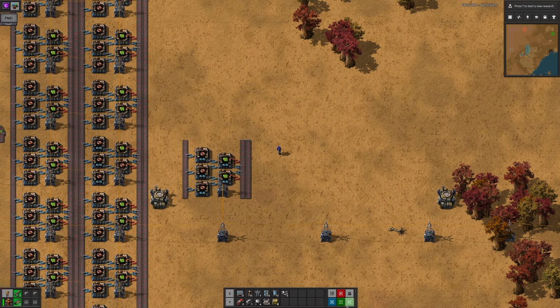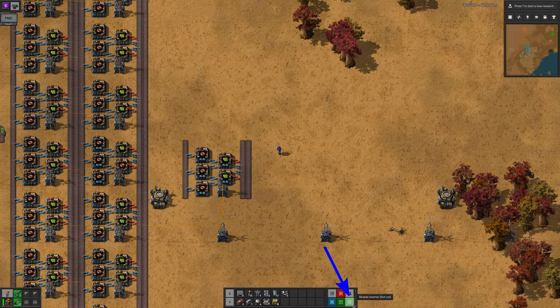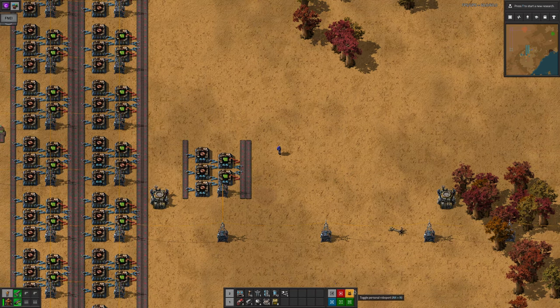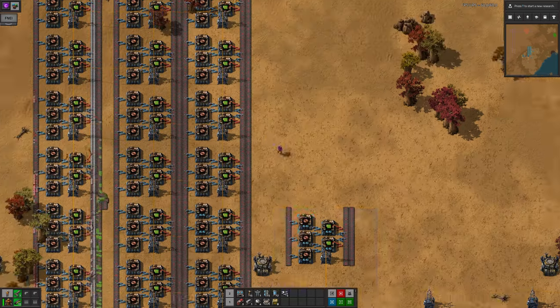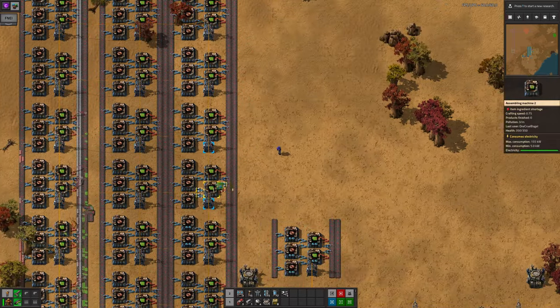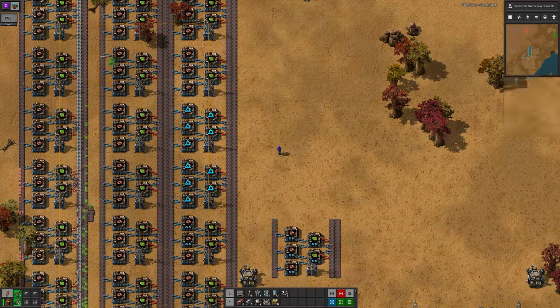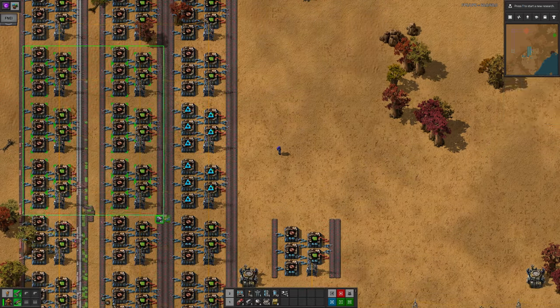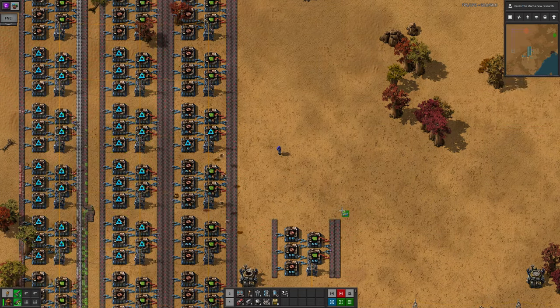Once you've configured the module types, select the MI module inserter button from the bottom toolbar. If it's not visible, it might be hidden in the three dots menu, but you can add it to your bar from there. The module inserter planner works very similarly to the upgrade planner — you drag it over an area and any buildings in that area will be tagged to be modified as applicable. The bots will then fly out with the new modules and put them in your machines.